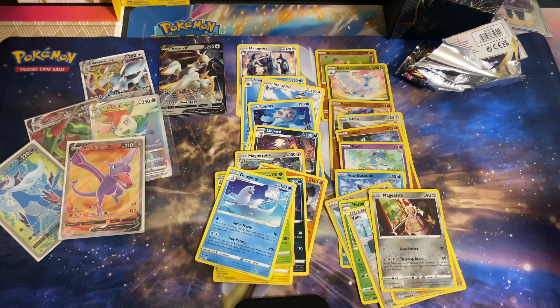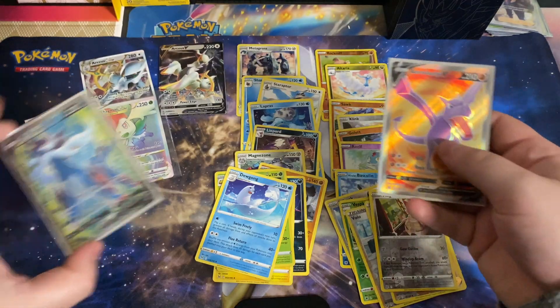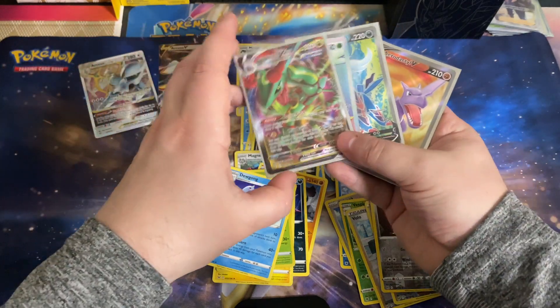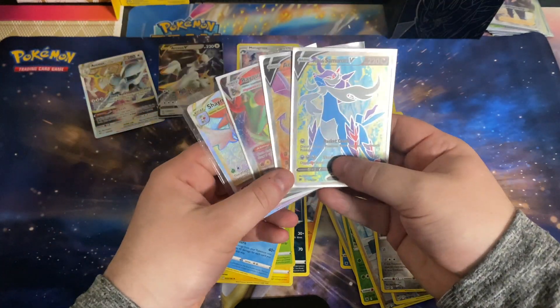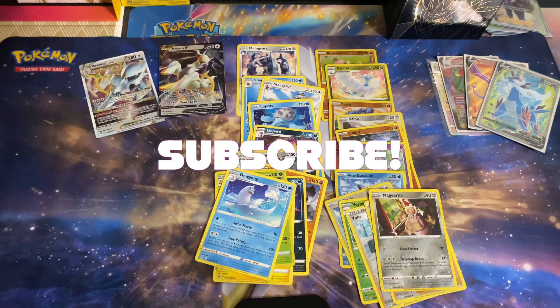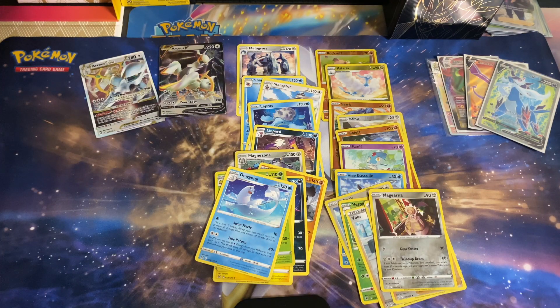I just want to say thank you guys for watching today's video — I hope you enjoyed it. A lot of packs were cracked, going from Vivid Voltage all the way up to Lost Origin. We had that Aerodactyl V, the Hisuian Samurott V, that Shaymin VSTAR Rainbow Rare, and that Rayquaza VMAX from Evolving Skies. I'm sure there's been better boxes, but this was our box. Please hit the like button, subscribe if you haven't, and comment below letting me know what your favorite card was from today's video. See you guys next time!